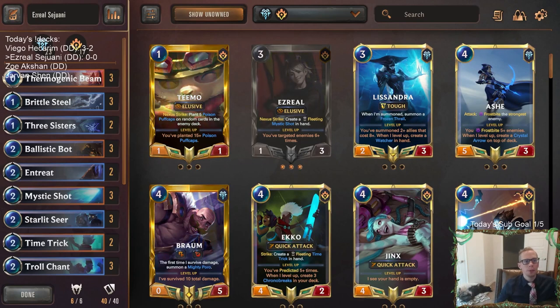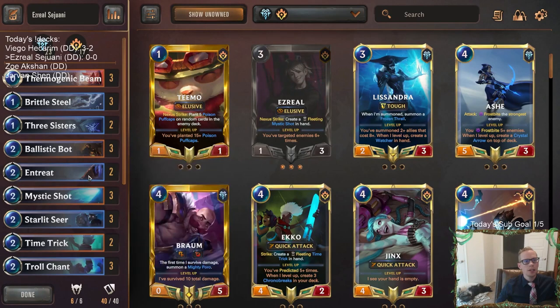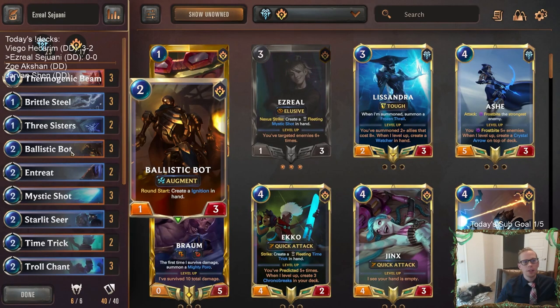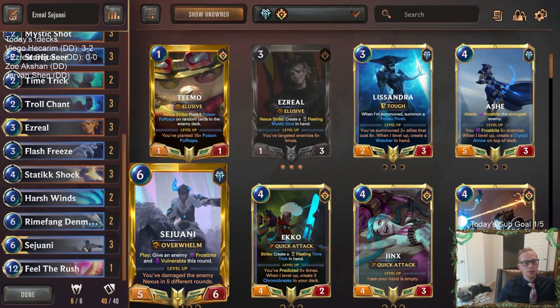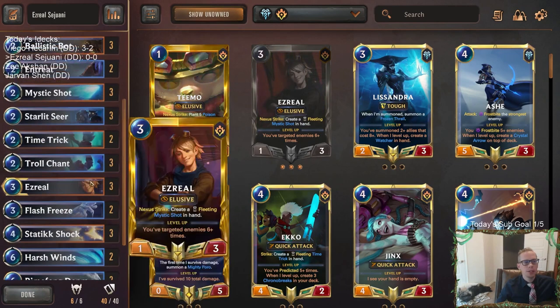Finding our units is going to be very important because we don't have very many of them. So we're going to really be mulliganing hard early on for Ballistic Bot and Starlet Seer. Those are going to be the two most important cards in our opener, because our units are only those two and then Ezreal and then Sejuani. We also have two Rhymefang Denmothers.